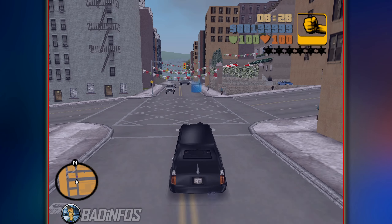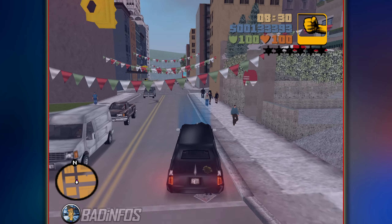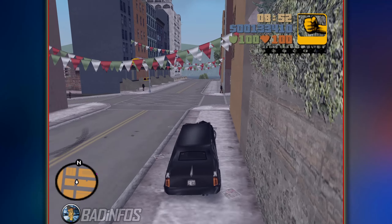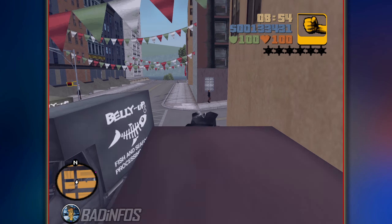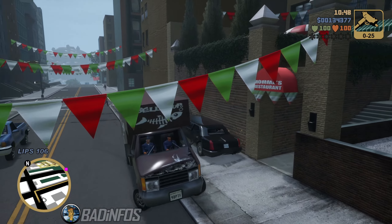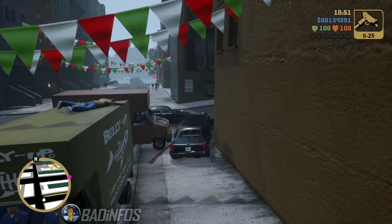In the speedrun, what you do is when you stop at Tony's, you turn the car so that when the triad bumps into you, you don't fly backwards. This way you can beeline straight to the mansion. Since the spawns haven't changed, the same can be done in the Definitive Edition as well.